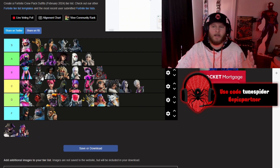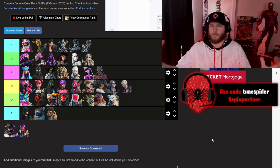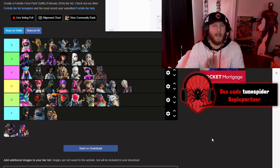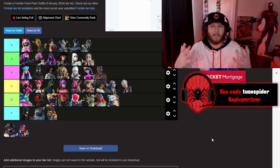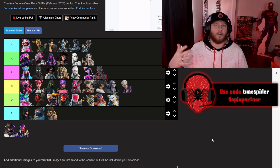Skull Scout is going in S. She's a mix of the Skull Ranger and the Recon Scout skins kind of combined, and I really like that idea. I love when they mix skins like that — for example, Renegade Lynx. I really like her legacy styles. Overall, I think she's a great skin.